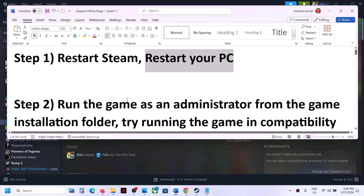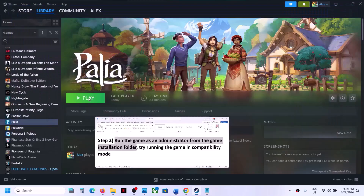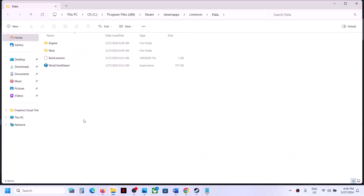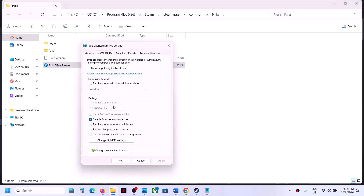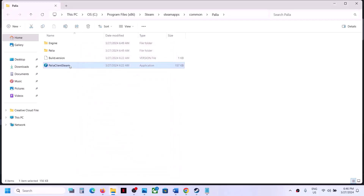Now the next step is to run the game as an administrator from the game installation folder. Right-click on the game, select Manage, then click on Browse Local Files. It will take you to the game installation folder. Right-click on the game.exe file, select Properties, then go to the second tab and put a check on the box which says 'Run this program as an administrator.' Click Apply, then OK, and double-click to launch the game.